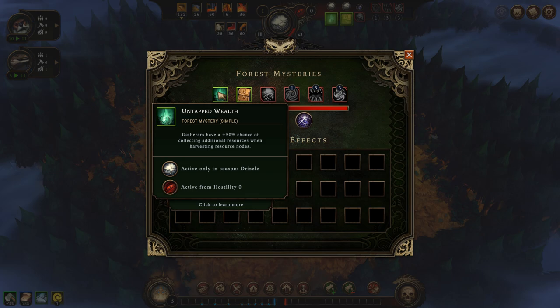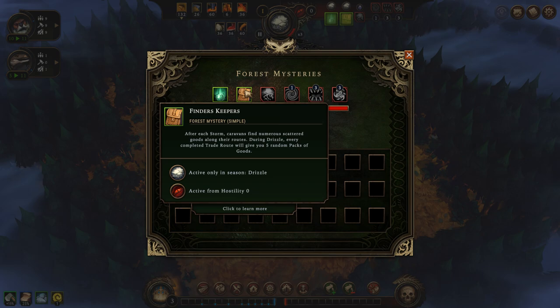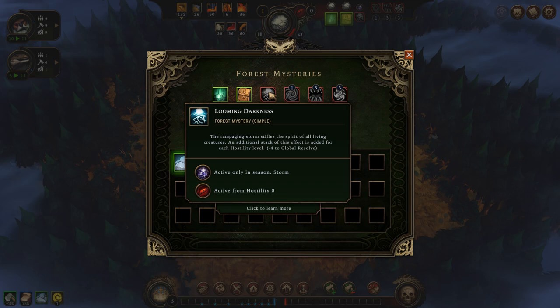Now to see the forest mysteries on this map: we've got Untapped Wealth — gatherers have a 50% chance of collecting additional resources when harvesting from resource nodes, but this is only active during the Drizzle season. There are three seasons: Drizzle, Clearance, and Storm. Also, after each storm, caravans find numerous scattered goods around their trade routes — during Drizzle, every completed trade route will give you five random packs of goods, which are very valuable. But this also has to be done during Drizzle.